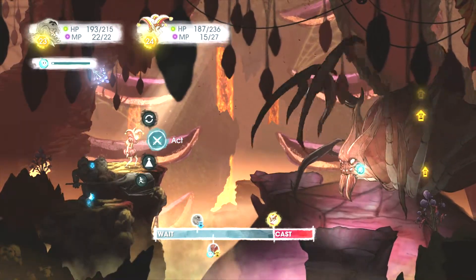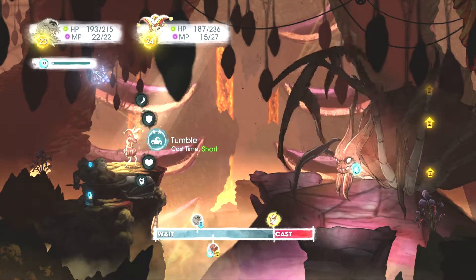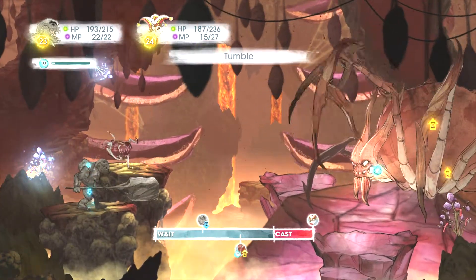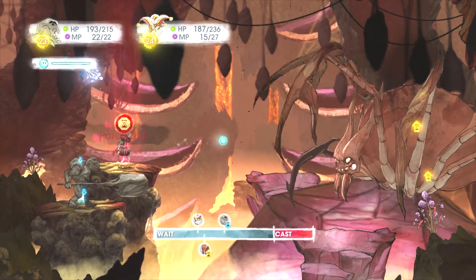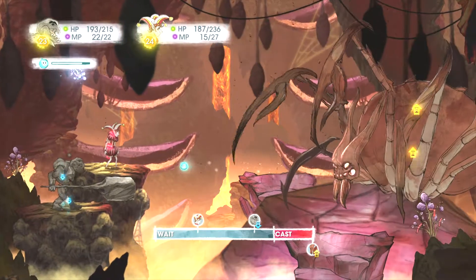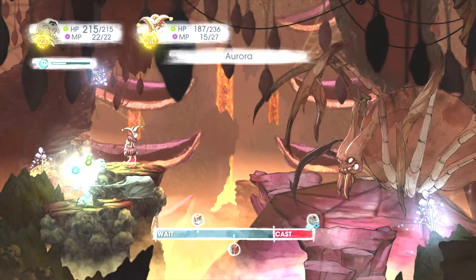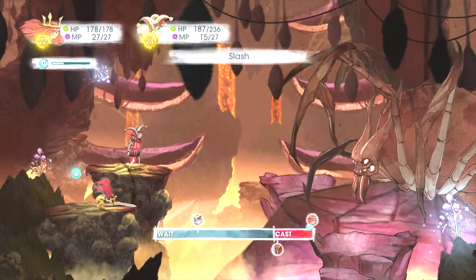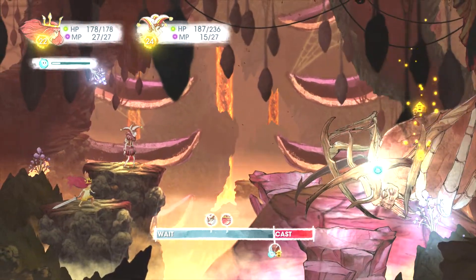I think I'm going to switch Golem out for Aurora. Party aurora, let's go. Let's see if water damage does anything. Oh, I'm using electricity right now — I thought I had water damage. No, it's Finn with the water damage.